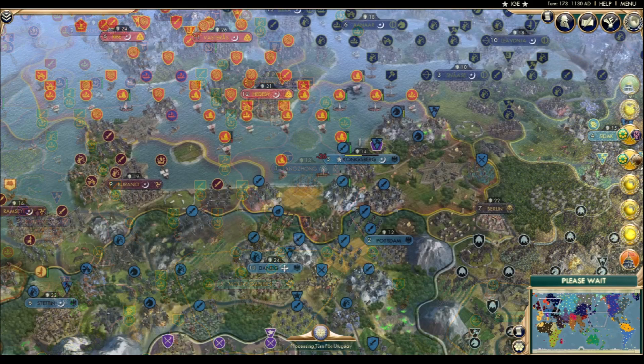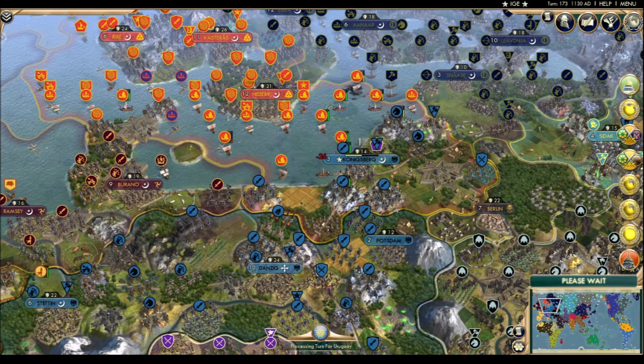It turns out men with swords are better land units than boats. This may go on for some time. My prediction is that Königsberg will stay Prussian, but the city will be in pretty bad shape by the end of this fighting for Freddy's return, probably only at one population.